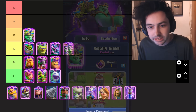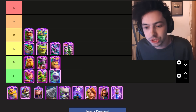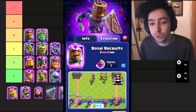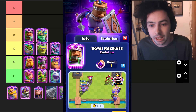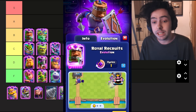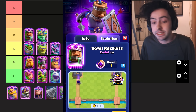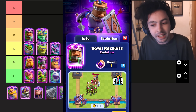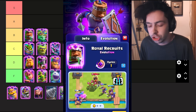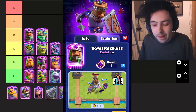Moving on, we have the Evo Royal Recruits — one of the most annoying evolutions in the entire game. When you play the Evolved Royal Recruits, once they lose their shield, they start to charge towards the enemy tower. This card is just very annoying because of that split lane pressure. A lot of players cannot handle the split lane pressure, and it gets even worse when they start to charge, because then you have to react fast and you're panicked. I've lost games just because my opponent kept spamming recruits at the bridge.